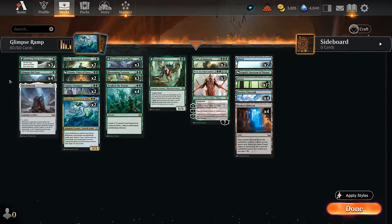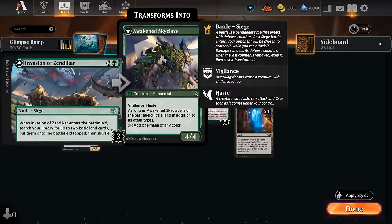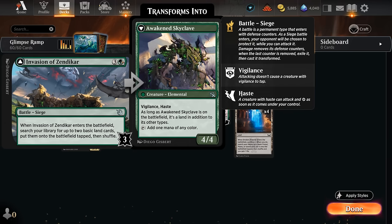Hello and welcome to another Standard Games video. Today we're taking a look at a blue-green ramp deck which got an important addition in the Lost Caverns of Ixalan with Glimpse the Core — a two-mana sorcery which lets us search up a basic forest card to put on the battlefield tapped. It's a nice Rampant Growth effect that can help set up some of our four-drops on turn three.